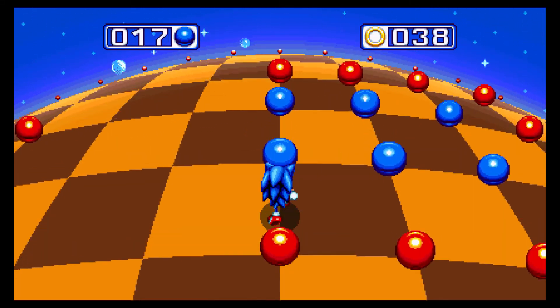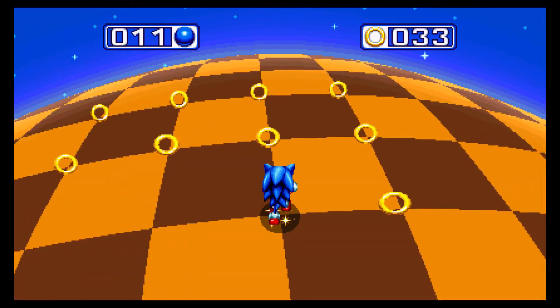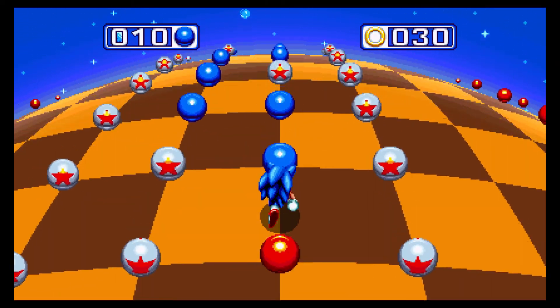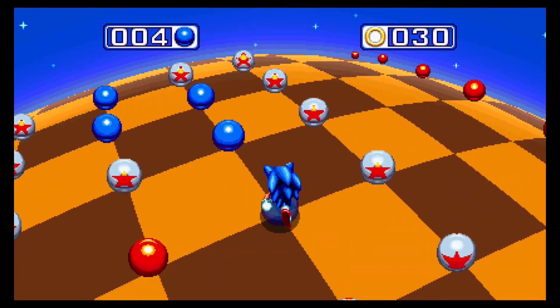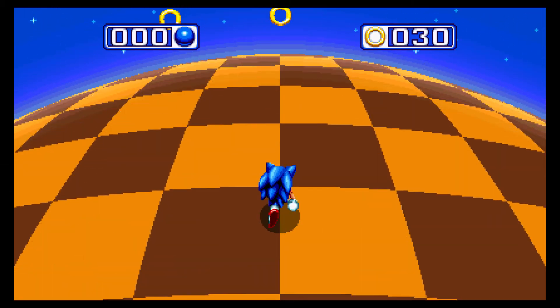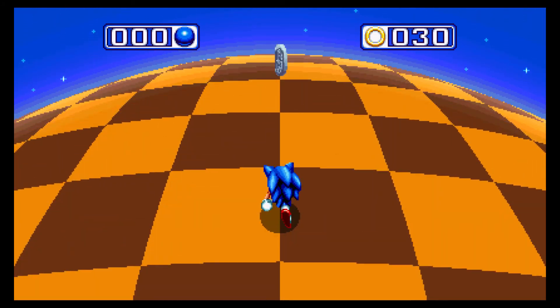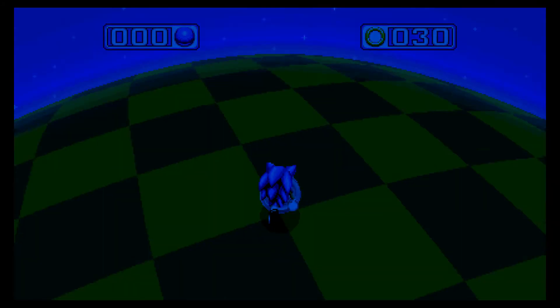That's an option you can turn on and off in the menu — you can say 'and Knuckles.' It's kind of funny. You can always have Knuckles following you. You can play as Tails with Knuckles following you. You can be Knuckles having Knuckles follow you. Yeah, it's just kind of a goofy thing.